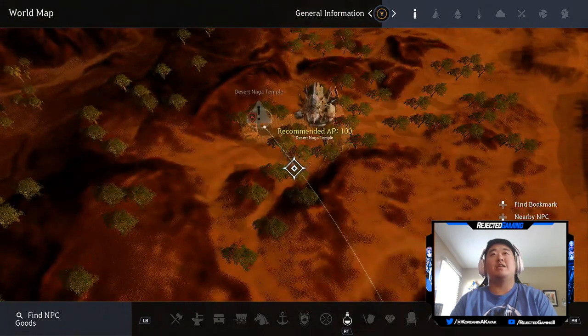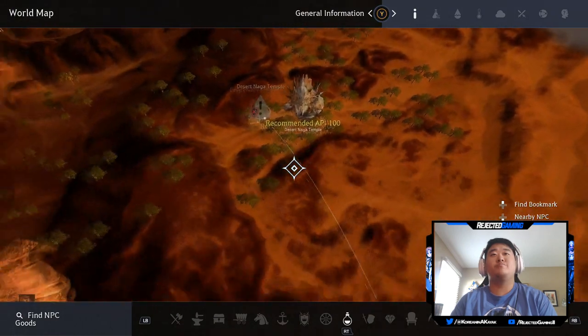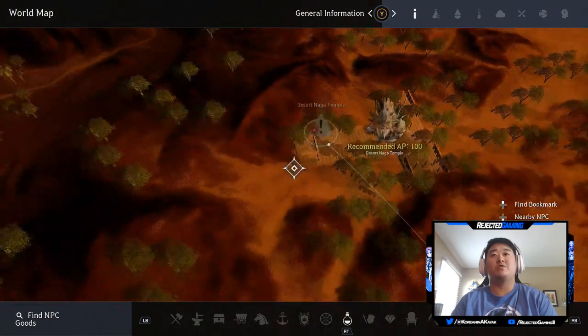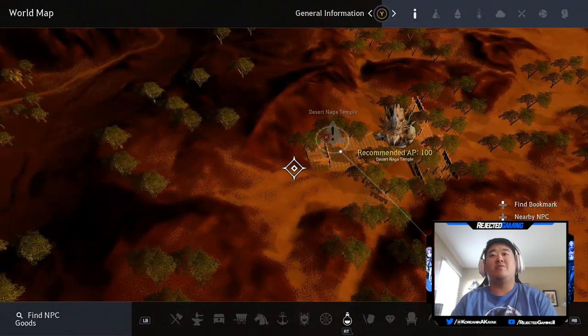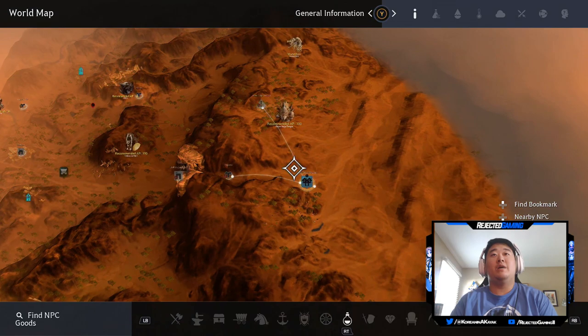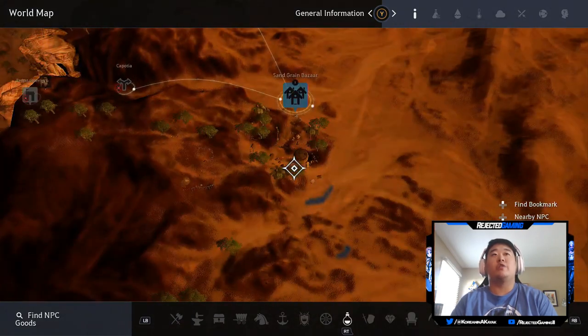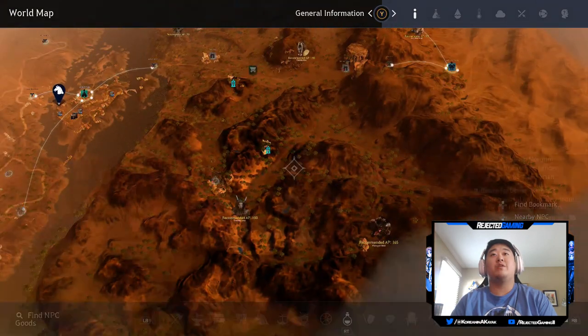So we're out here at the Desert Naga. I believe I'm right here — I'm not actually in the temple. I might be on the outskirt. I don't actually know precisely where I am in relation to it. But you can't mark anything out here. This place is really nice because it sells water and all of that different stuff you need to farm out here.